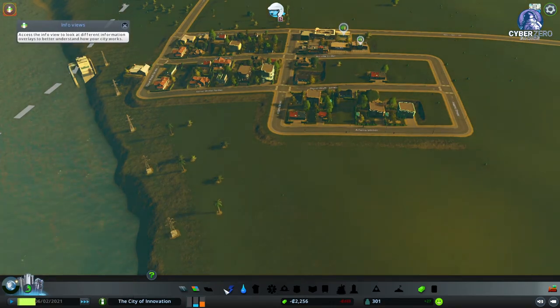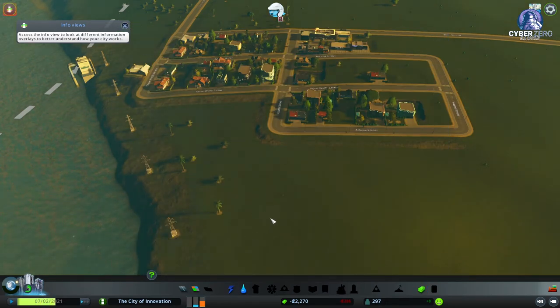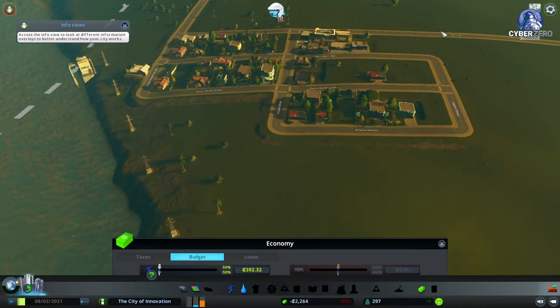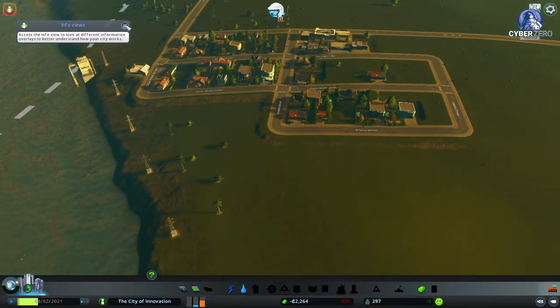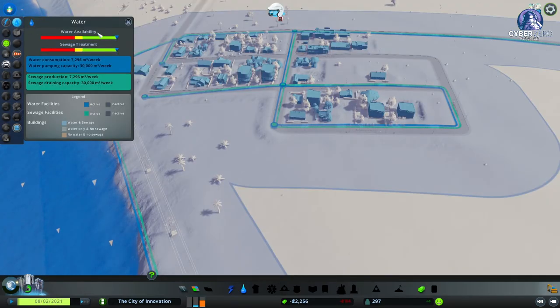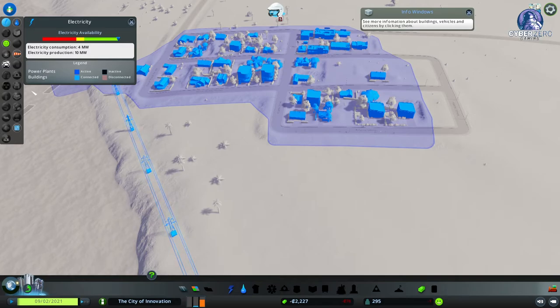I'll speed this up a little. Oh wait — I almost made a big mistake with the budget. You want to make sure you lower the service budgets until you absolutely need them, so you get a call for service. For instance, looking at water: we're at capacity for both sewage treatment and water availability.